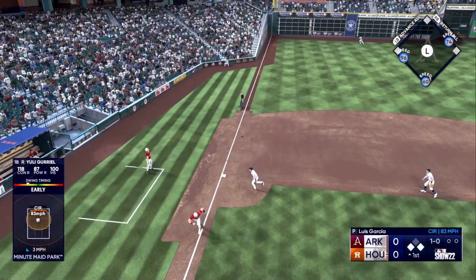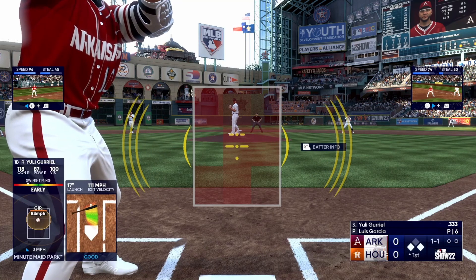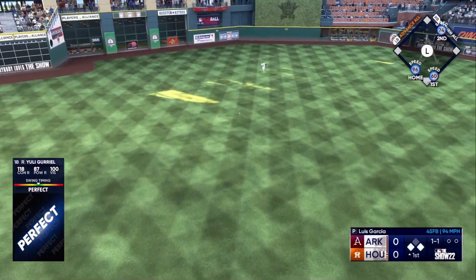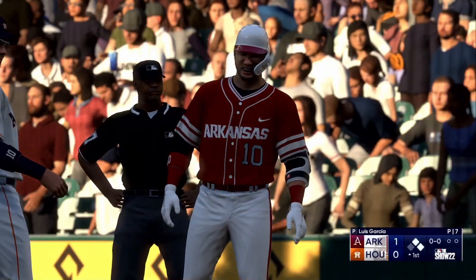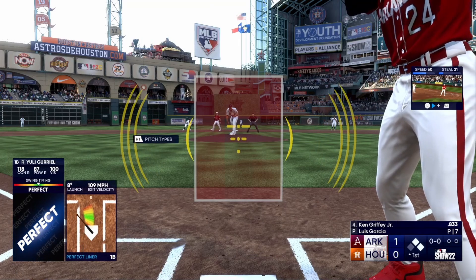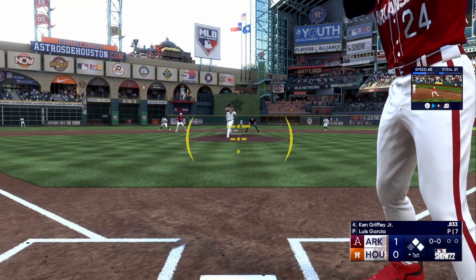Now let's get into Diamond Dynasty. The top of my list is to bring back a devoted team affinity program. The merging of team affinity with the innings programs to create featured programs was a failed attempt to make players' lineups more diverse and less meta dependent. It also was a way of reducing the rewards players got from gameplay, forcing them to grind even more to complete collections. Bring back team affinity where players can get all 30 players from gameplay. The featured program can continue to be different in terms of the number of bosses players earn, themes, and how long they last.